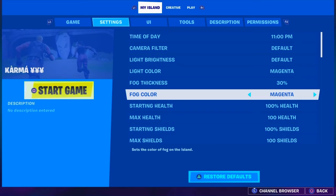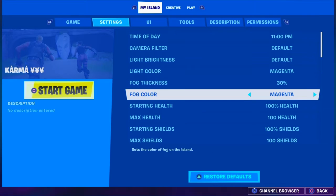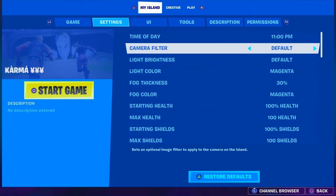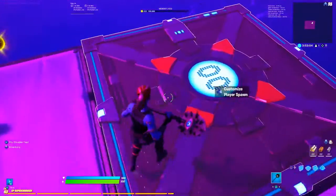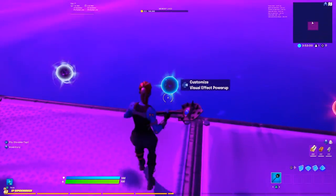Here's how you do it. The first thing you will need is an island with these settings: fog thickness 30%, fog color magenta, light color magenta. These are the two main things right here. This doesn't really matter as much, it just makes it look good. And then time of day 11 PM — if it's not 11 PM, it's not gonna work. As you guys can see, just with those settings it's already looking pretty blue.